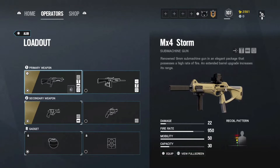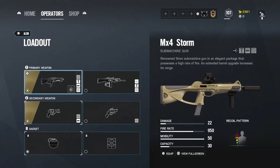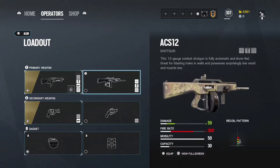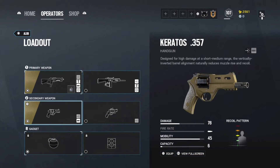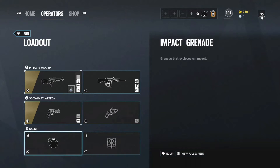Alibi has 2 guns. Her first primary weapon is a submachine gun with a damage of 22 and a fire rate of 950, and an HCS-12 with a damage of 59 and a fire rate of 300. For her pistols, she has a Kratos 357 with a damage of 78 and another one with a damage of 39.